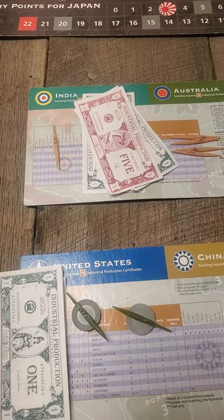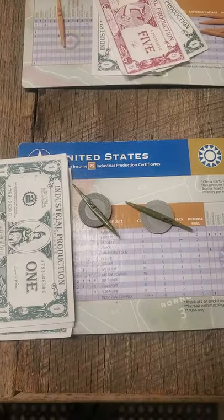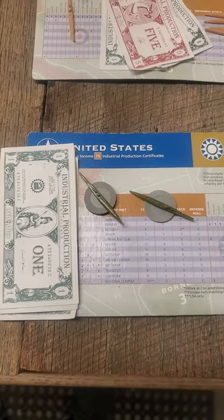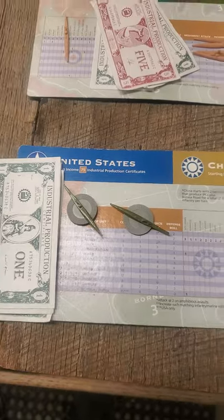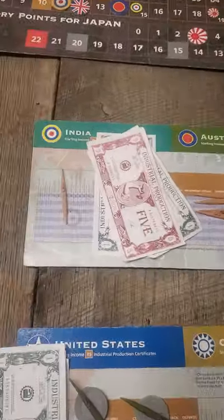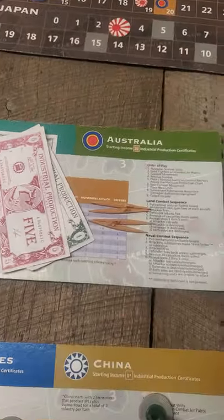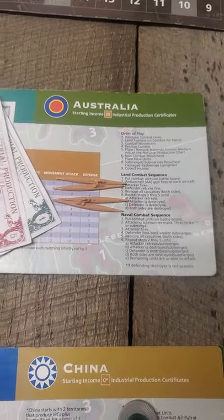Axis and Allies Pacific Submarine Challenge, Allied Turn 1. The United States purchases nine submarines and saves three dollars. China gets three infantry. British India purchases one submarine and saves seven dollars. Australia gets four submarines because they're also getting that convoy money.